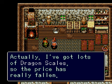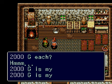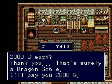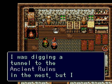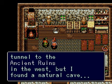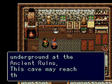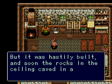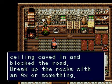So why don't I go over to the blacksmith and sell this dragon scale. 'I've got lots of dragon scales so the price has really fallen — 2,000 gold.' 2,000 gold is your top offer? I was thinking I was going to barter, but no such luck. 'In my spare time I was digging a tunnel to the ancient ruins in the west, but I found a natural cave. Break up the rocks with an axe or something.'